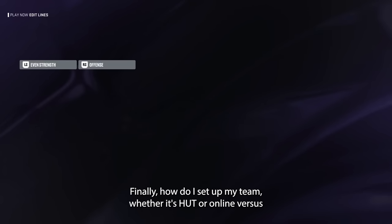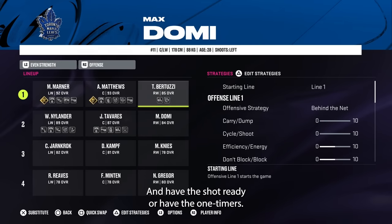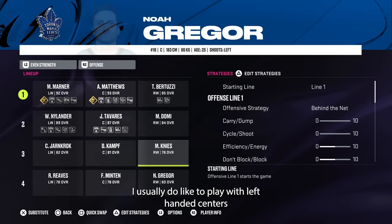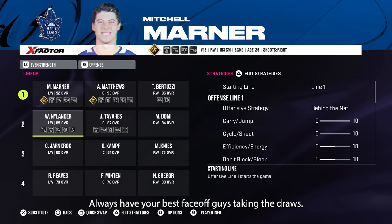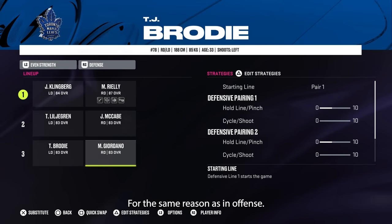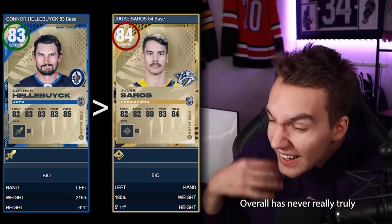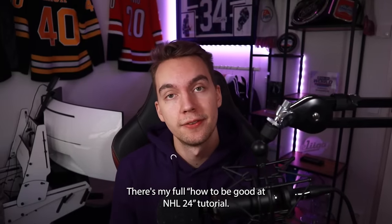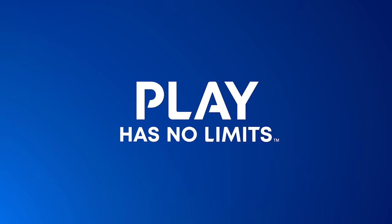For team setup in HUT or online versus, I always have right-handed players on the left side of the ice so I can cut to the middle with the shot ready or get one-timers — you're just way more dangerous that way. I prefer left-handed centers, but that's personal preference. Always have your best faceoff guys taking the draws. Defensively, same principle: right-handed players on the left side and left-handed on the right side. For goalies, I just play with the tallest goalies possible — overall has never truly mattered much in NHL games, it's more about the size of the goalie.